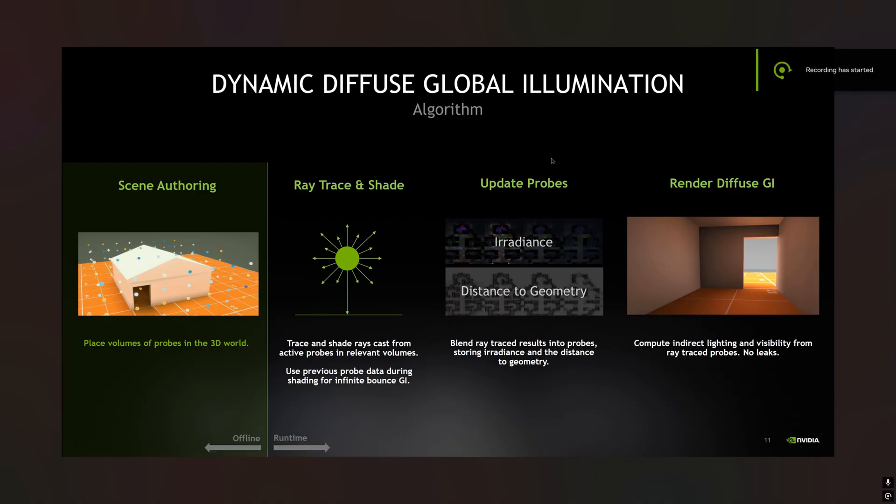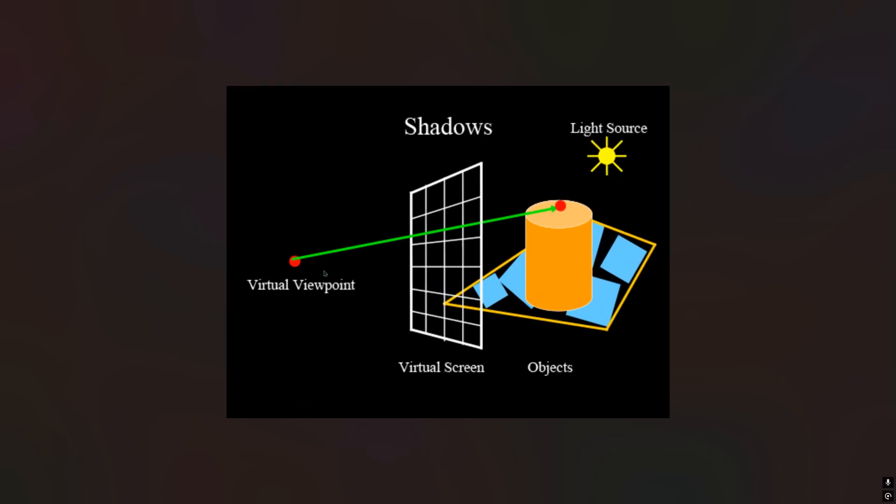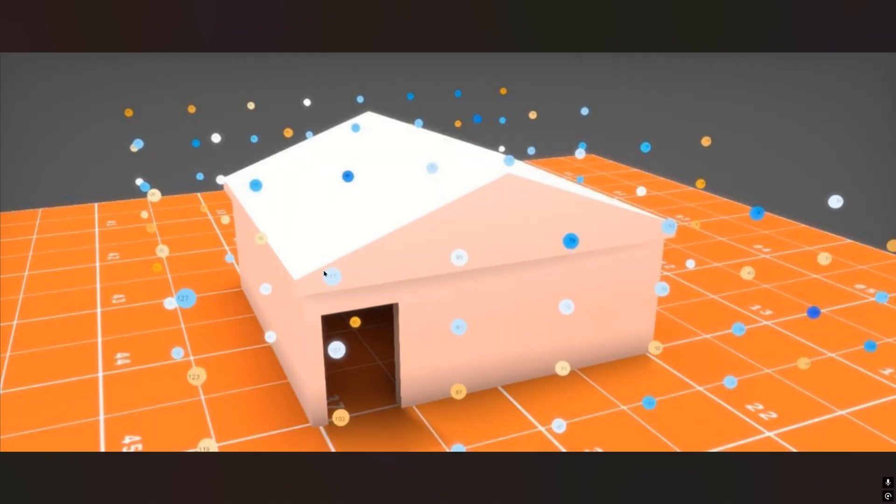RTXGI, or Dynamic Diffuse Global Illumination, uses probe-based raytracing. Unlike traditional raytracing, where rays cast through pixels and test the scene for hit points followed by shading, here you place spherical probes in the scene and each probe casts rays in its surroundings, testing and gathering the lighting data.